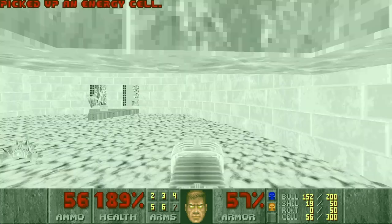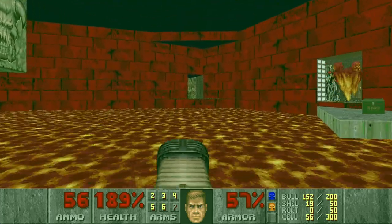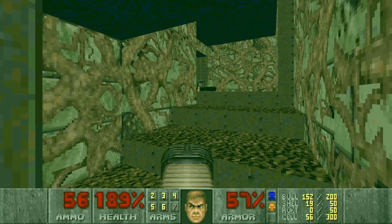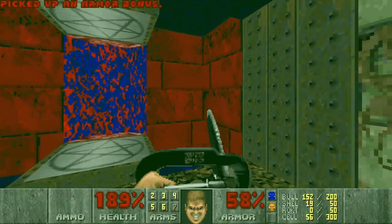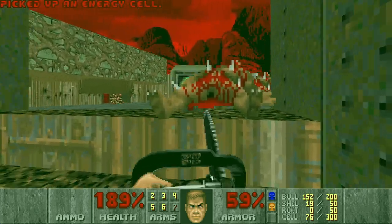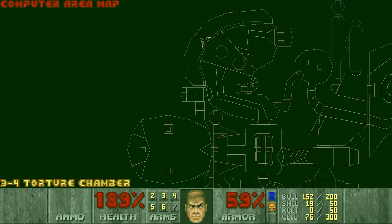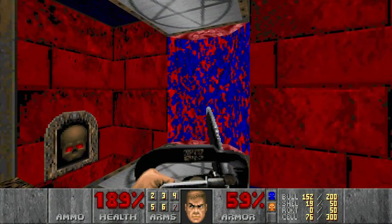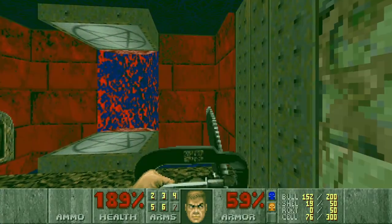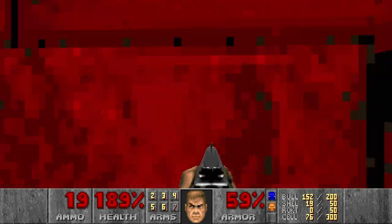Now the last secret is over here — when you press the switch, this wall will lower and we can grab the chainsaw. I don't know why we'd need it. Then this switch opens the door to the computer area map. Actually, I don't know if this level has a secret exit — I did check — maybe it does, who knows.